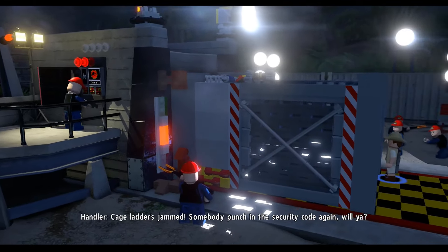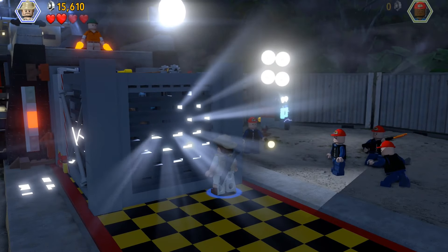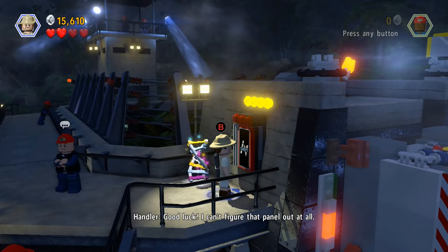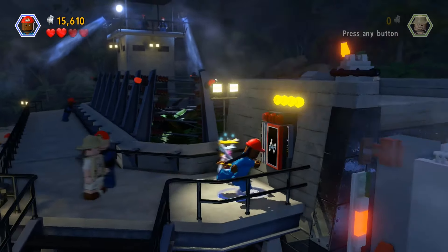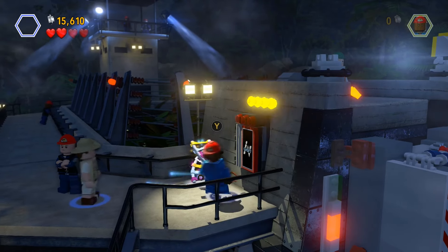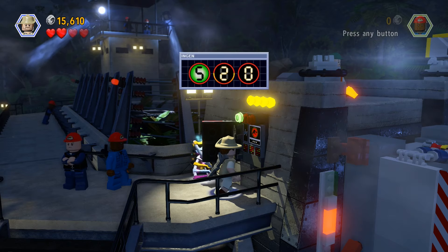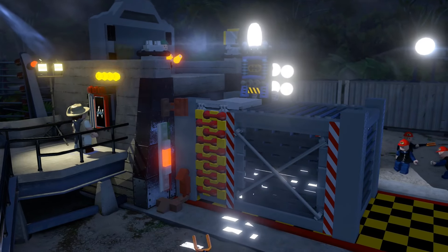There he goes - cage, ladders, jam! Somebody punch in the security code again. Now we need to open the gate. I can't figure that panel out at all. Look John, it was you we need - never mind trying to get someone else to do it, it's not going to work. We need to do it. Y, X, Y - that's the sequence, because there are numbers: five, seven, one. There we go - gate is going open.